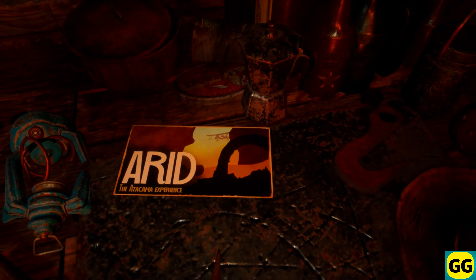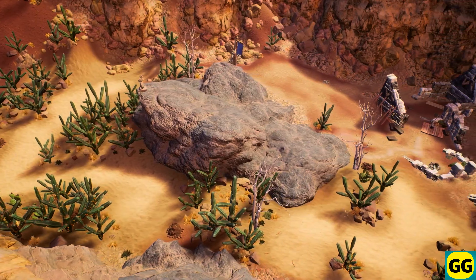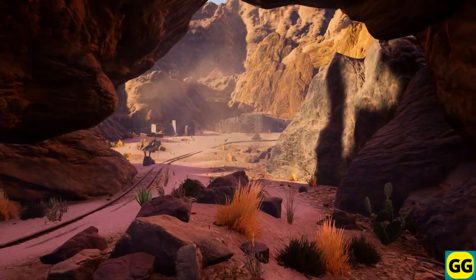Arid is a free-to-play survival game set in a scorching desert. You play as a stranded pilot, and you must navigate this harsh environment, manage your resources like water and food, and try by all means to stay alive.